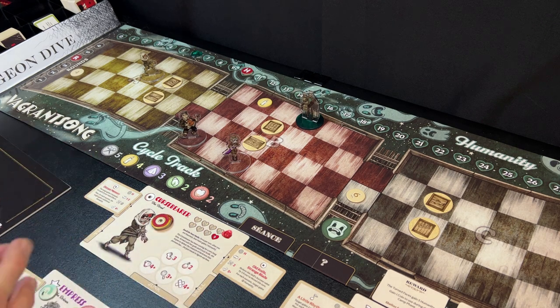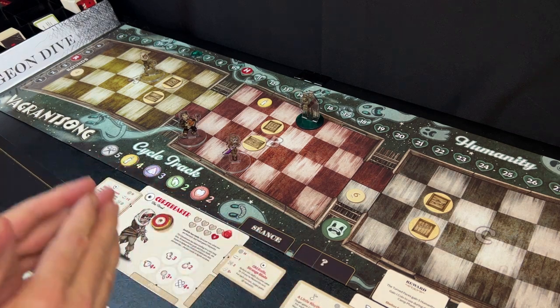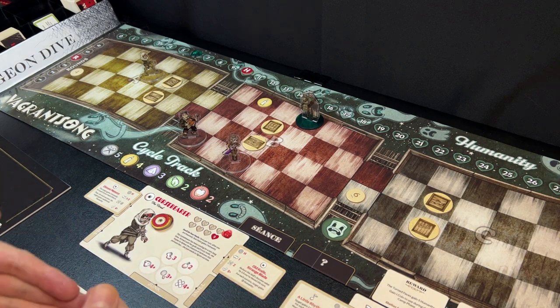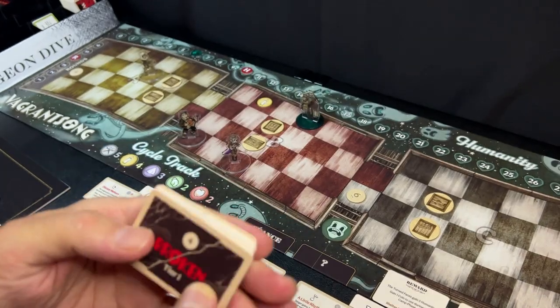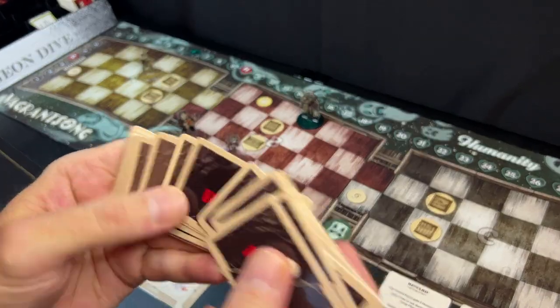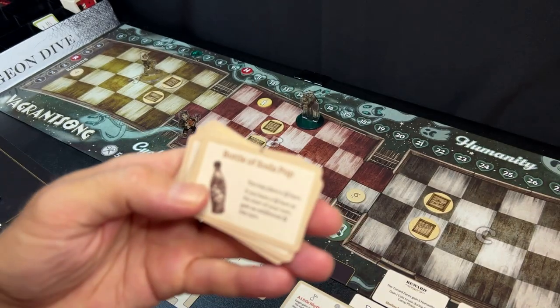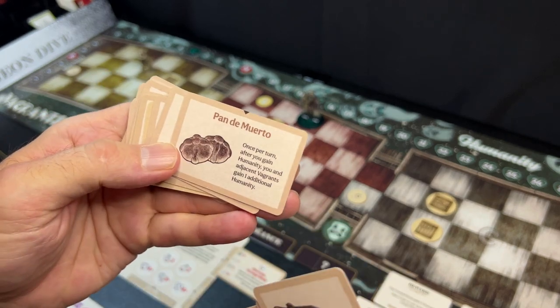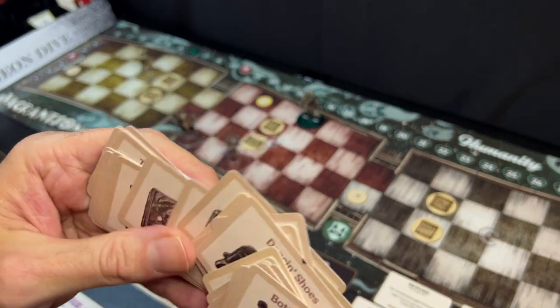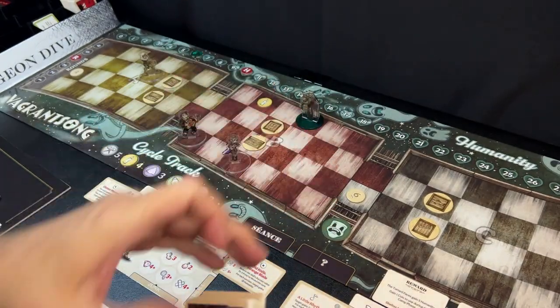There is a light legacy element to this game — nothing is ripped up or torn, no stickers are placed, but certain things do build up over time as you play. For instance, you will have access to greater skills and more items, because there are tier one, tier two, tier three, and special items — special junk. Each vagrant can equip one item, and these give you certain things you can use throughout the game. I have not been able to unlock any yet because I haven't played past the first scenario.